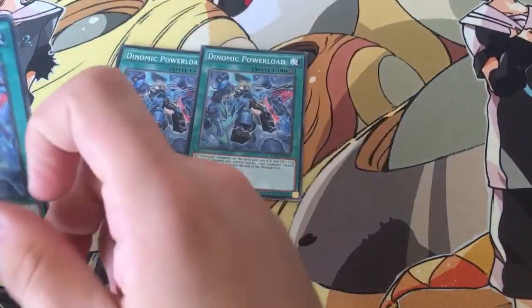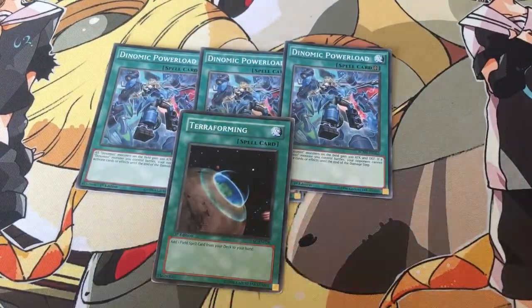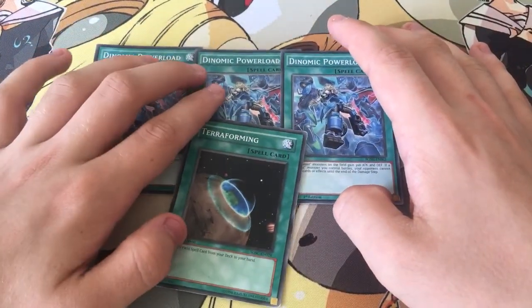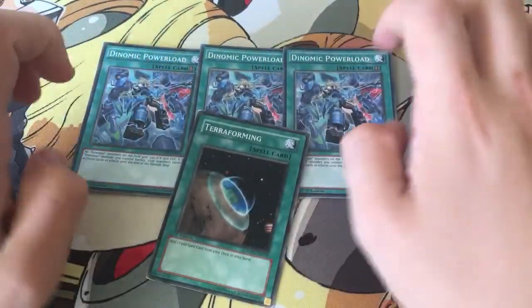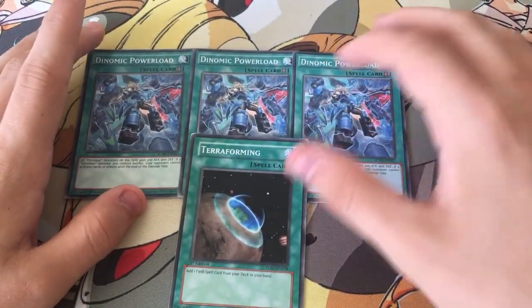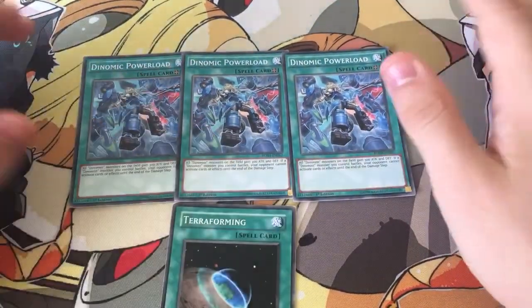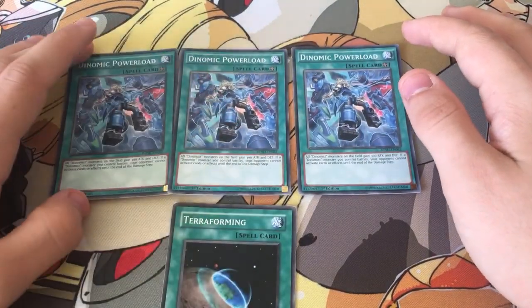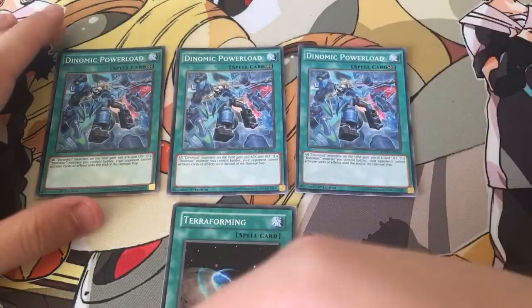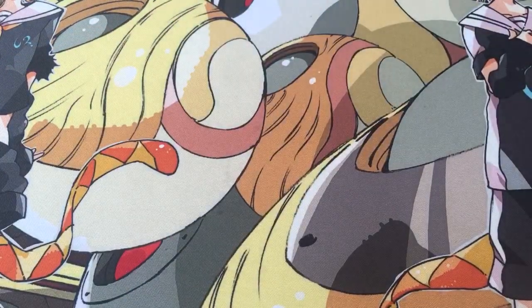Then triple Dynamist Power Load with 1 Terraforming to search it. Since it's not a Dynamist card, you need Terraforming to search it out, though normally I end up drawing into them early game anyway and Terraforming feels like a bit of a waste — you can side it for Chicken Game or something. Dynamist Power Load gives all Dynamist monsters on the field 300 Attack and Defense, and if a Dynamist monster you control battles, your opponent can't activate cards or effects. So when a Dynamist attacks, they can't activate Mirror Force to save them — I really like that.